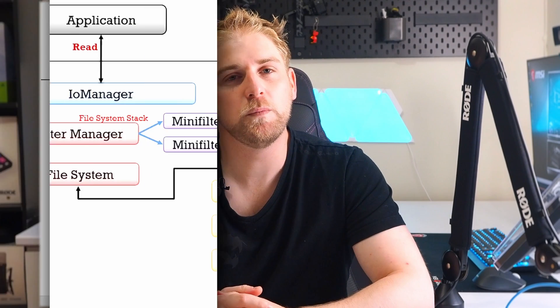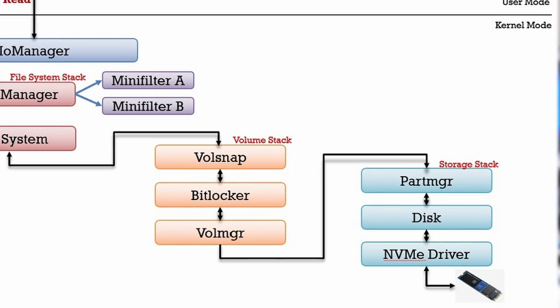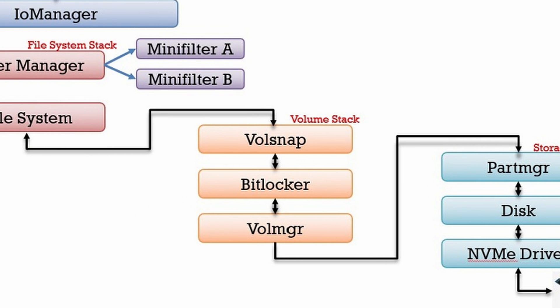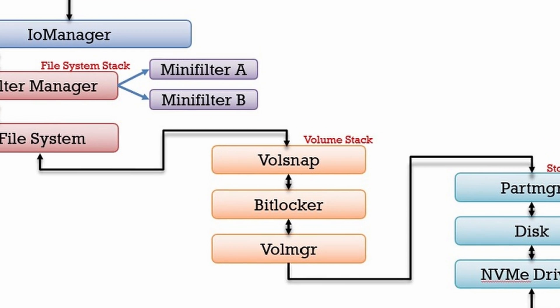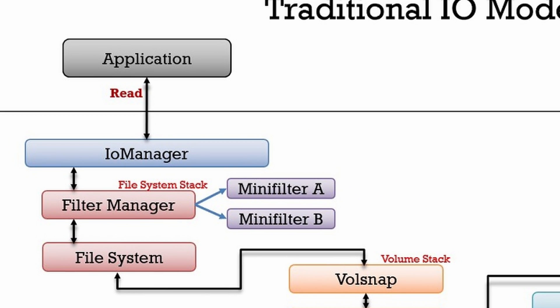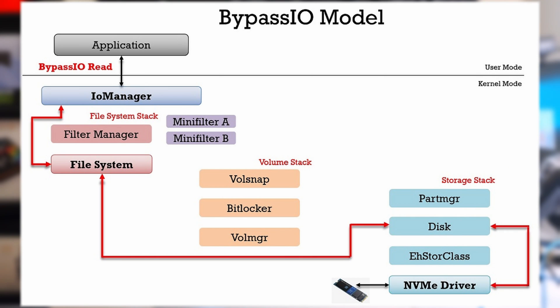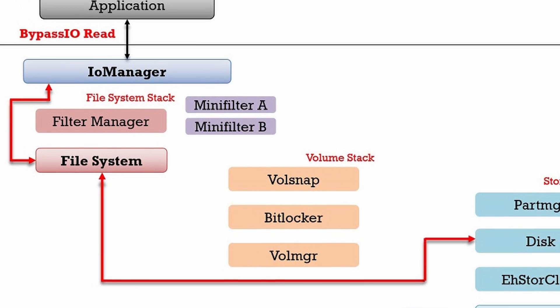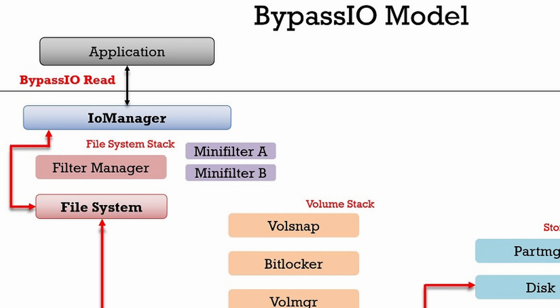Let's take a look at a graph from Microsoft showing what the storage pipeline used to look like versus what it looks like now. Historically, data had to go from the NVMe driver into the storage stack, then into the volume stack, then into the file system, then into file manager — with minifilter A and minifilter B — and then into the IO manager, and finally into the application. Now, the NVMe driver directly interfaces with the file system and then into the IO manager, bypassing several layers — hence the name Bypass IO.